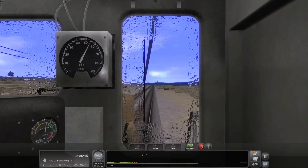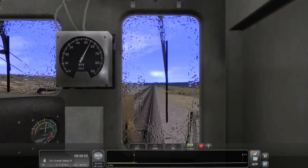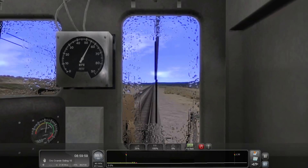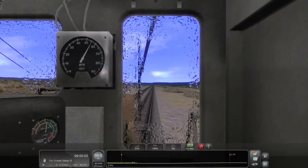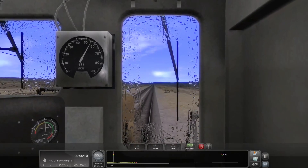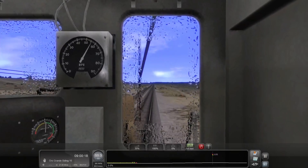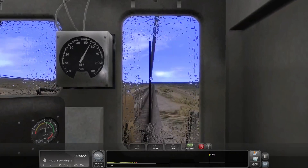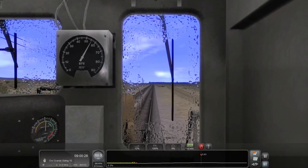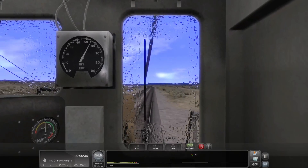That might have just been something hill related. We are currently heading towards Oro Grande Siding 10. We are a little less than 22 miles from our first stop. I'm going to drop the throttle by a notch there to allow me to slowly lose a little bit of speed. If I put it back to 25% right now I'm going to gain speed again, so I'm kind of in the butter zone right now. I'm going to let the throttle live on notch one for a little while, then move it back up to notch two when we get a little further down.